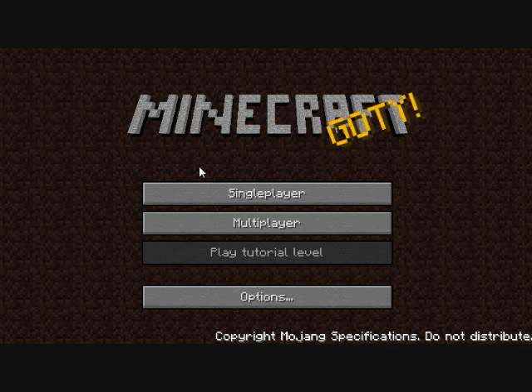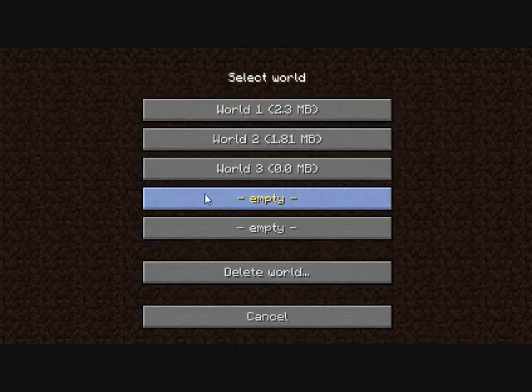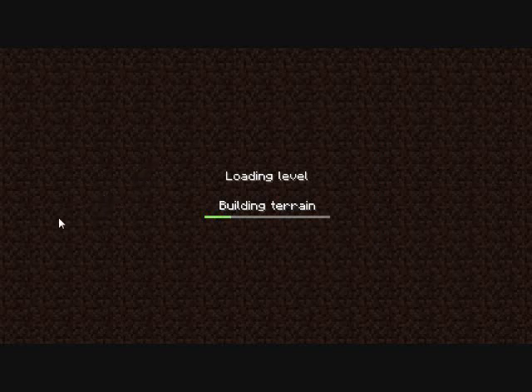Hello everyone, today I'm going to show you guys fishing in Minecraft. Supposedly, Notch has made fishing an option now. It used to be that you just could make a fishing pole and that was it. Now I guess he gave you the option of catching scary fish and normal fish according to the Halloween update.